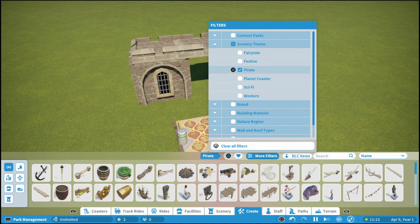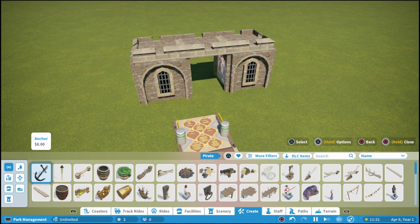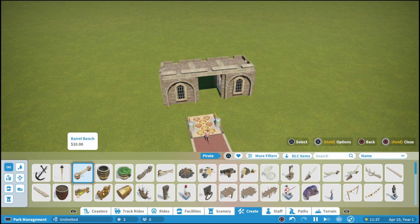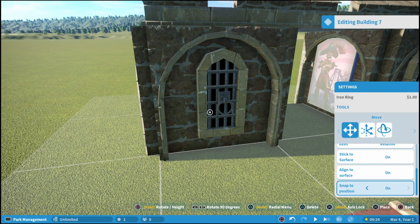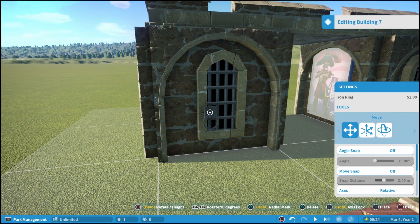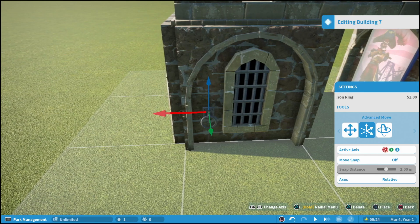One of my favorite new things about the console edition is that they put all of the building stuff including scenery under the create tab. In the PC version there are actually two separate tabs — the building tab and the scenery tab — and it can be confusing because sometimes you find scenery under both. In the console edition they put everything under the create tab, which is very handy with no confusion. We have snap to position on so we're going to turn it off — we can hold down triangle to go to advanced move.